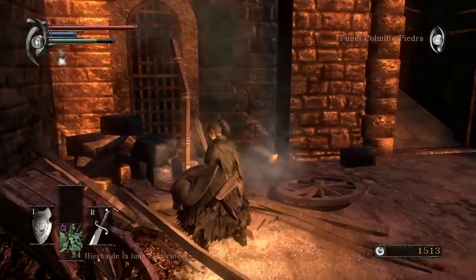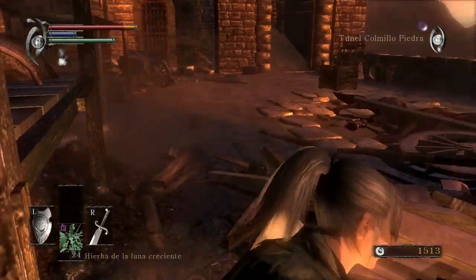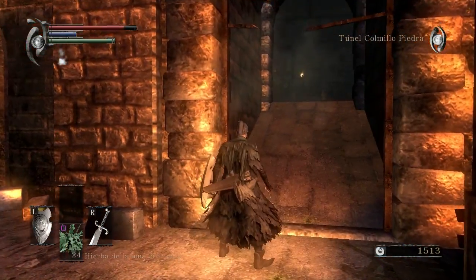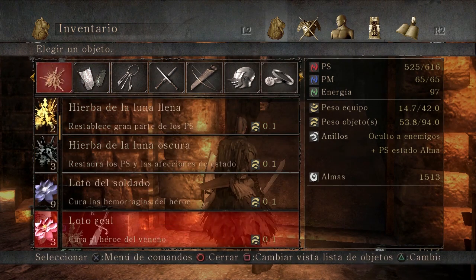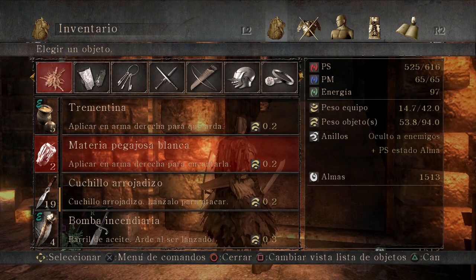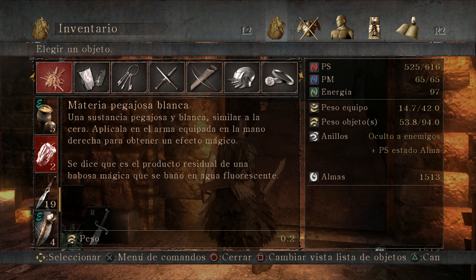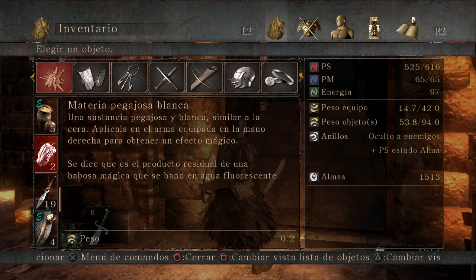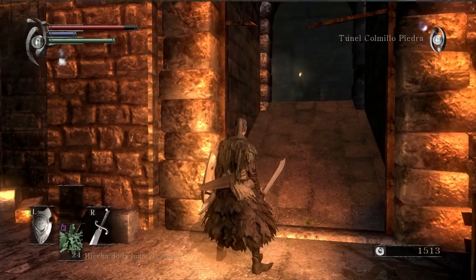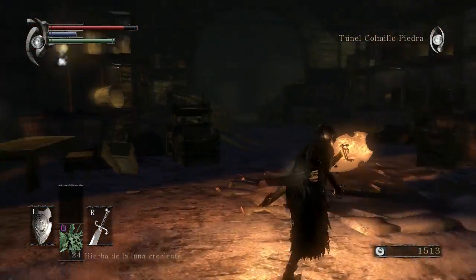Aquí mucho cuidado con las piedras, simplemente corremos hasta aquí. Aquí tenemos un objeto y aquí tenemos otro objeto también: la materia pegajosa blanca. Mucho cuidado con las piedras, que aunque revienten después tienen una especie de zona de área que nos puede llegar a hacer daño. Vamos a leer: materia pegajosa blanca, pegajosa y blanca. Aplicar a un arma derecha para encantarla, una sustancia pegajosa y blanca similar a la cera. Aplican el arma equipada en la mano derecha para obtener un efecto mágico. Es como lo de imbuir el arma para el fuego, pero para el tema de la magia.